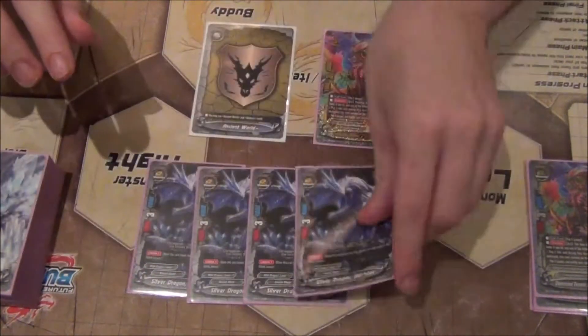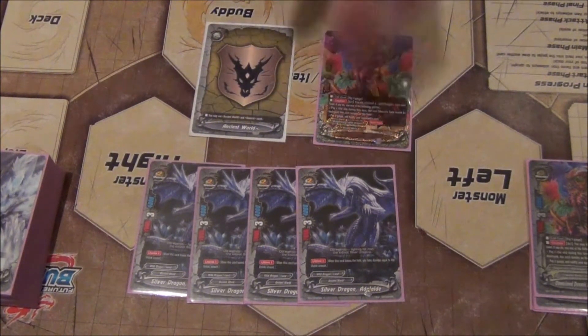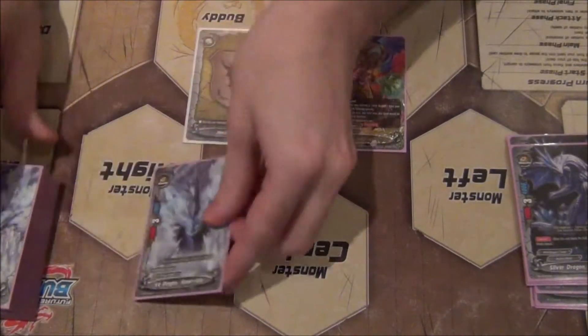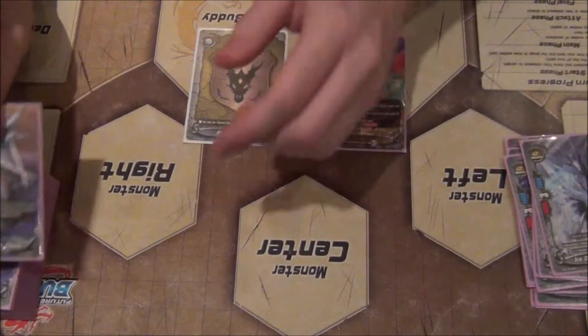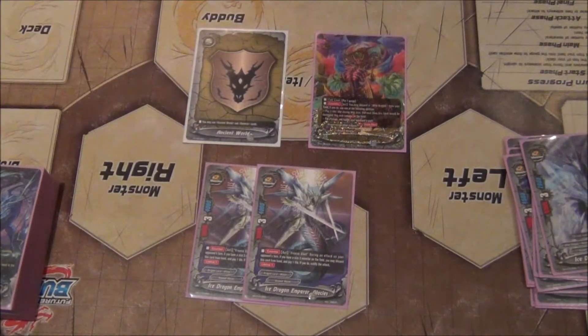On to our size twos: we have four Silver Dragon Aglade, a 7/3/4 with lifelink — just big numbers, you punch them in the face. Three Ice Dragon Canola Isle, a 6/3/2 generic. The last two is a hand trap, Ice Dragon Emperor Iglesias at 3/3/4 — you discard him when your size 3 is being attacked and pay 1 life to negate the attack.